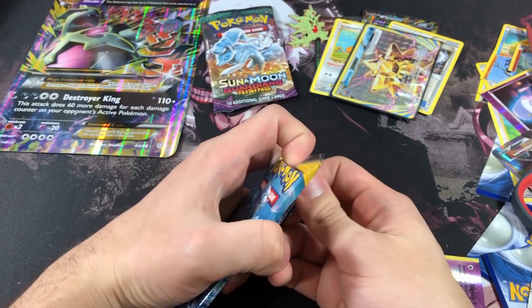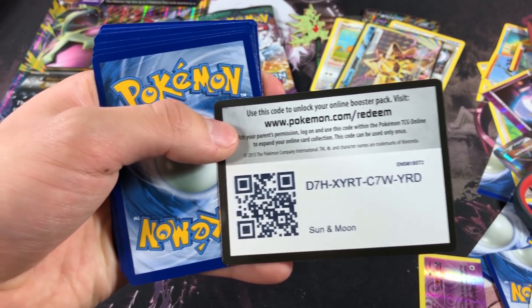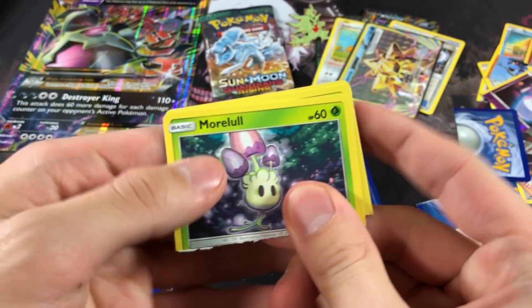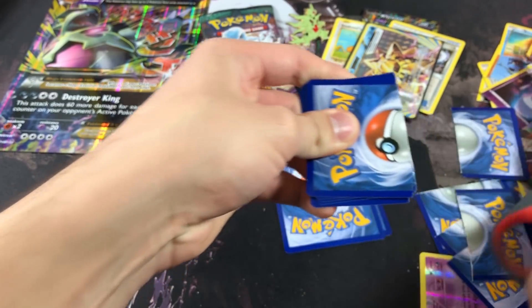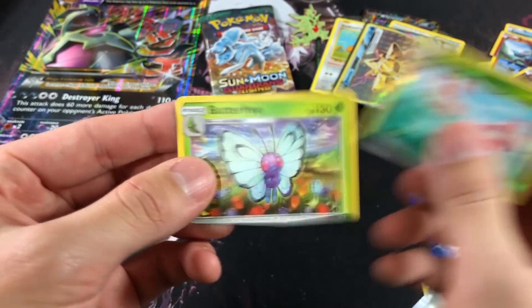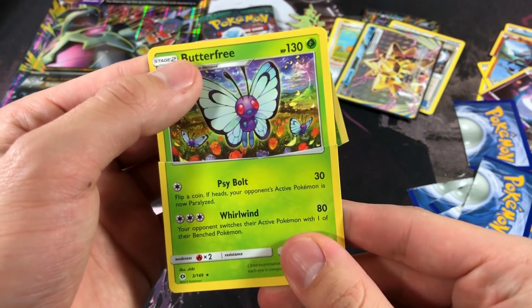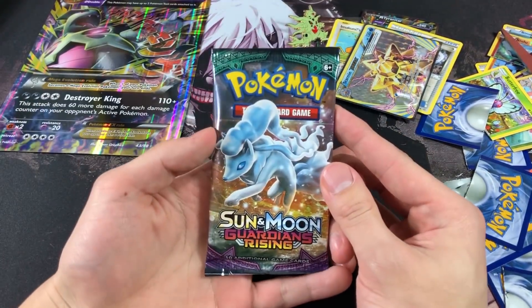Final pack — Guardian's Rising — with a chance of pulling a Tapu Lele GX. The code card is facing the other way, which is good. Taking the reverse and rare aside, let's rip the commons: Morelull, Fomantis, Surskit, Growlithe, Fairy Energy, Steenee, Comfey, Brionne, and Sandygast. Then Masquerain and Butterfree — is this Ash's Butterfree? Nope, not the bye-bye Butterfree.